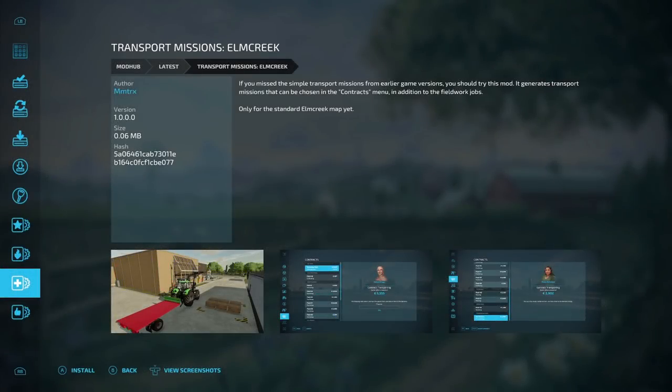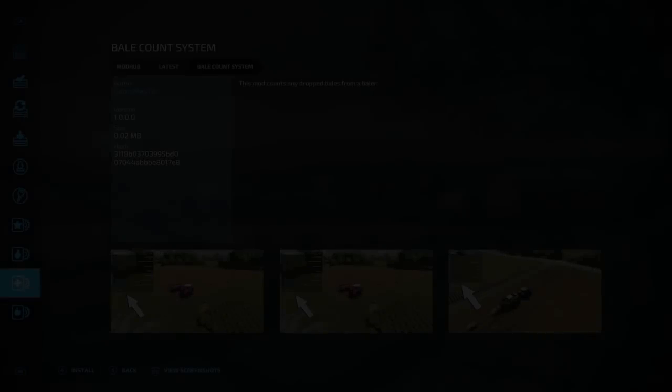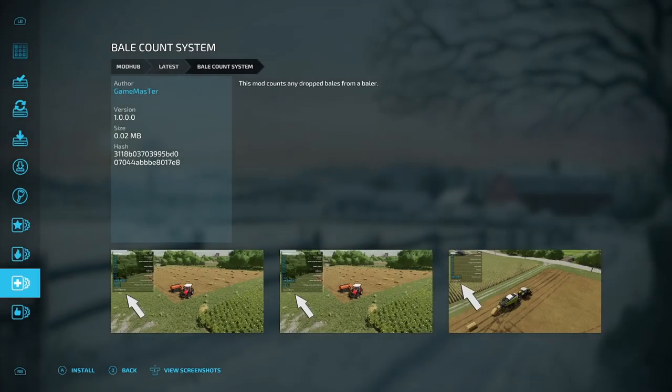Then we have the Transport Missions Elm Creek from MMTRX. If you missed the simple transport missions from earlier game versions, try this mod — it generates transport missions that can be chosen in the contracts menu in addition to fieldwork jobs. Only works for the standard Elm Creek map yet, so it might be expanding later. And the last one I've been saying we needed: the Bale Count System from Game Master. It simply counts any dropped bales from a baler, and you can also reset it.